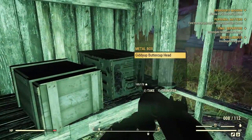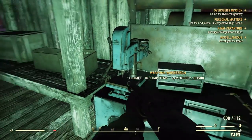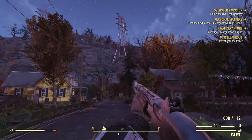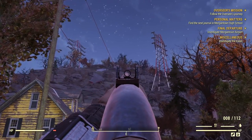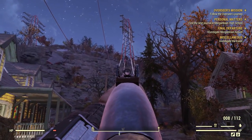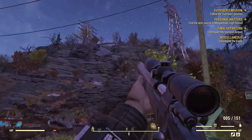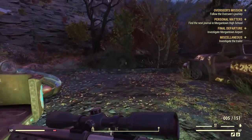Gunpowder, metal box — I think we've done a good job clearing this place. Now, if you look at the compass going east it shows an airplane. There's the fuselage right there — you see the tower and the little tubes on it? That's where the super mutants are and that's where we're going right now. I can't wait! The super mutants are right up there — let's do this!